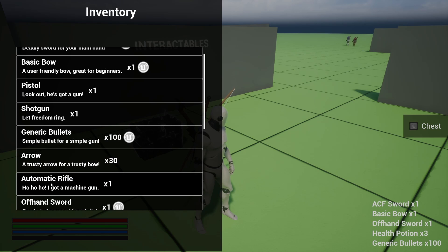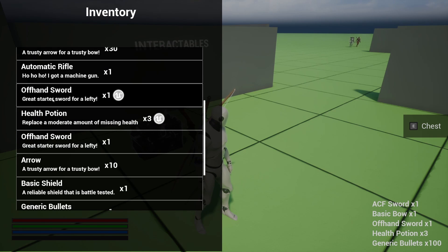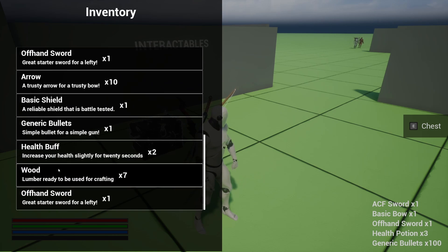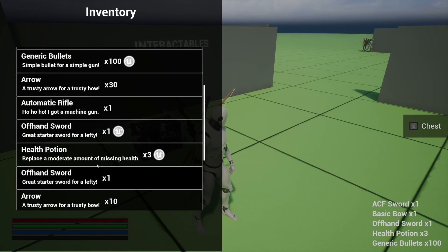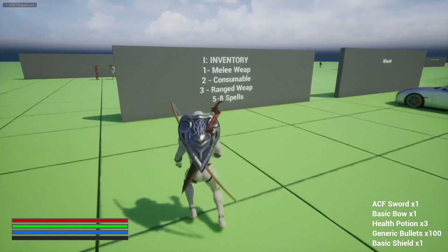So we have an automatic rifle, pistol, shotgun, generic bullets, offhand sword, basic shield, wood, and so on.